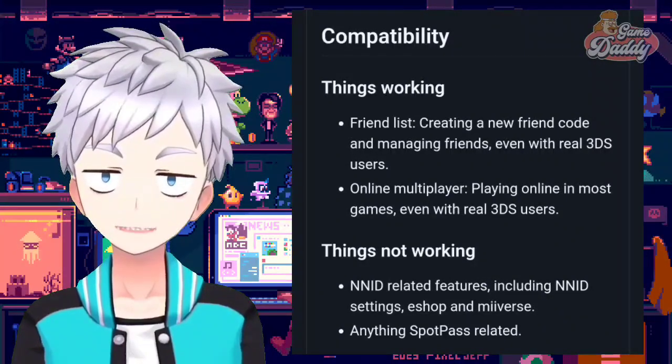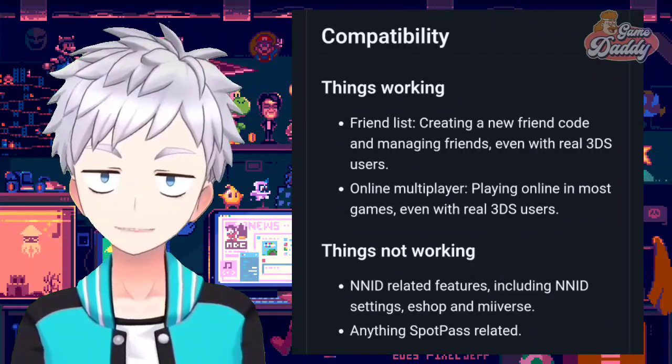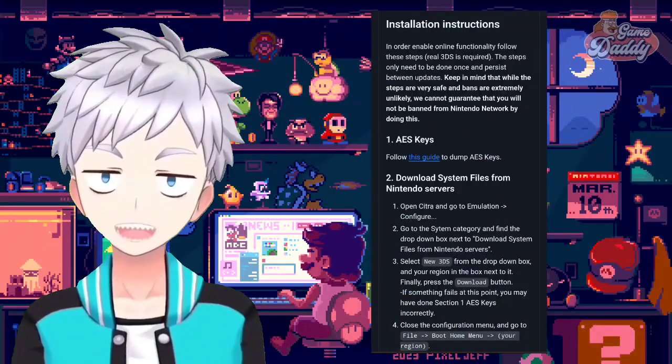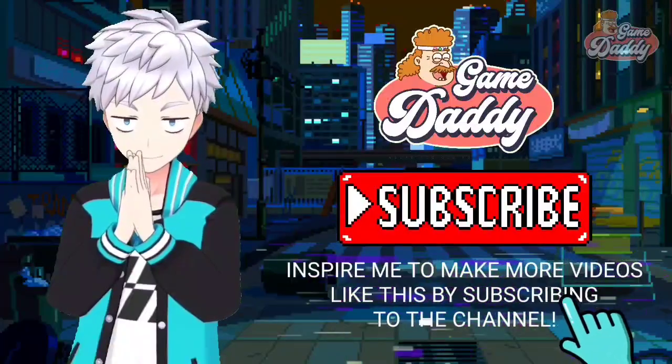Here are the things that are not working: NNID-related features including NNID settings, eShop, and Miiverse, and anything SpotPass related. If you want to check this out and learn more about how to install this build, I'll leave a link in the description below. Support the channel by subscribing for more videos like this.